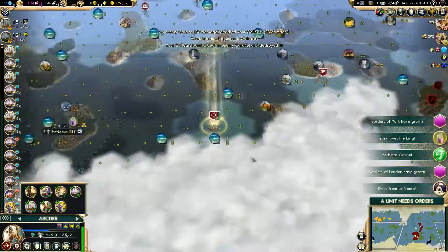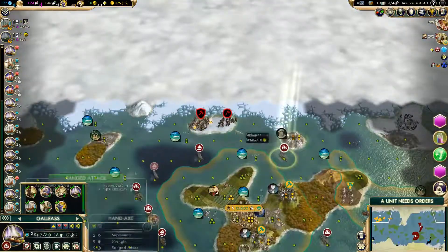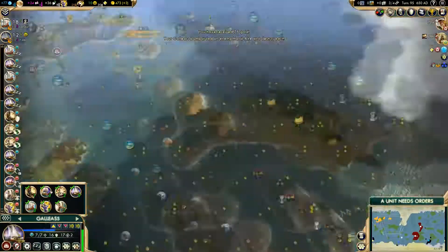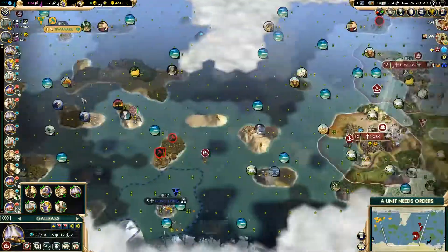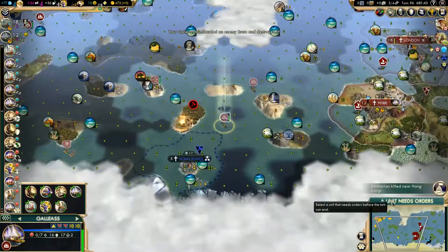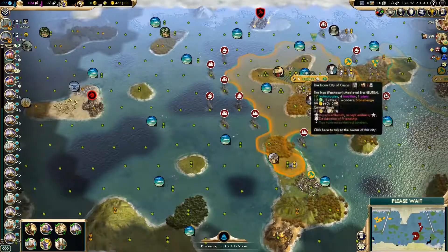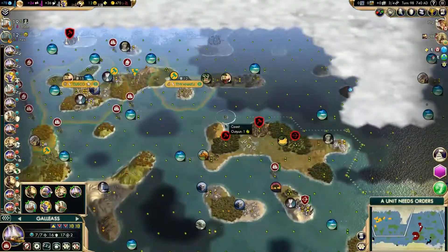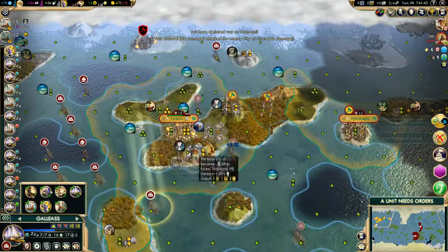I decided to just have some fun and try to one-shot the city — it was really close to happening actually. I started the war with melee units, which is something you almost never want to do. I didn't expect to completely demolish the city in one turn; that's why I moved them up. I had three melee units but only two entrances for melees, so I figured why not go for it since I already had all my melees positioned on one side.